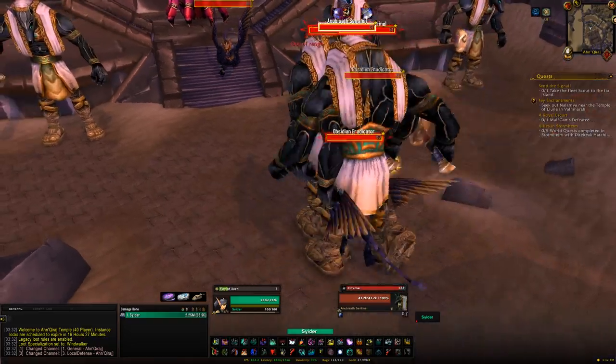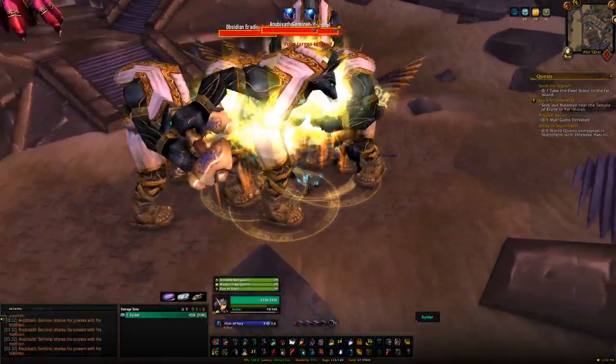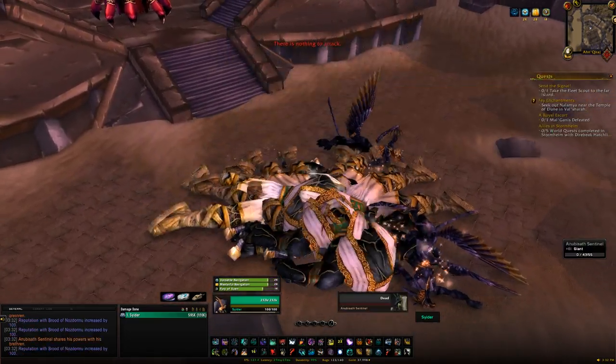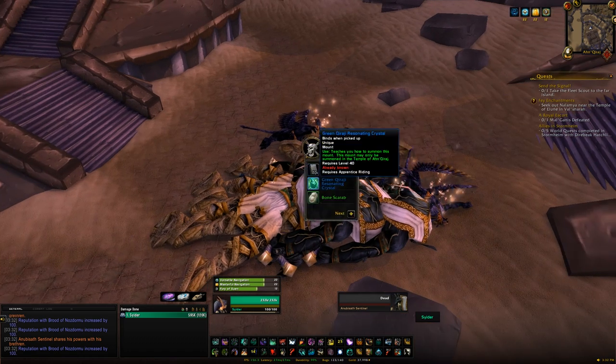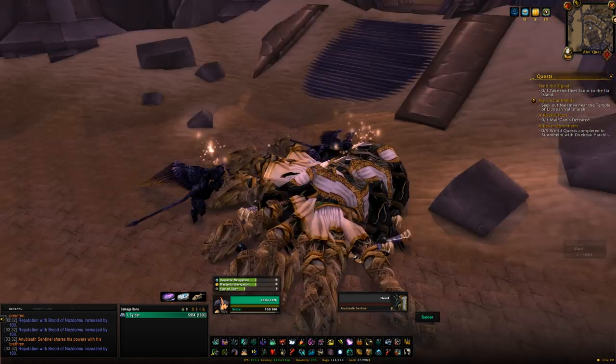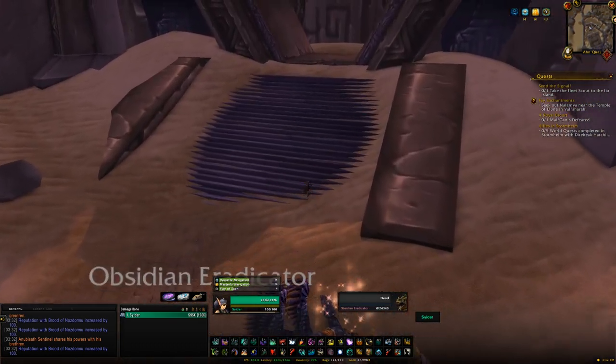You have two options for getting these mounts. You can kill all the trash before the first boss and keep resetting until you get them — with the red one being significantly rarer than the other three. Alternatively, you could clear out the whole raid and hope you get all the mounts you want; if not, you'd have to come back when it resets.